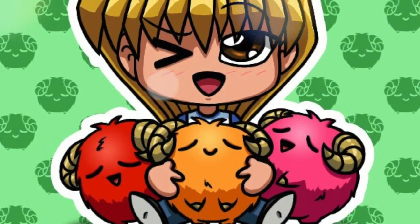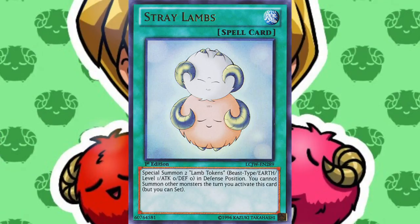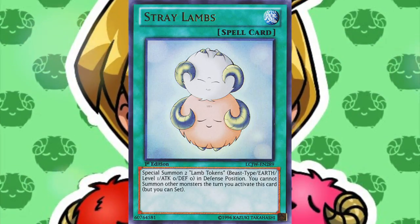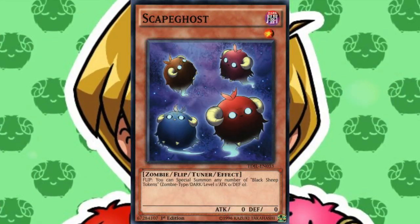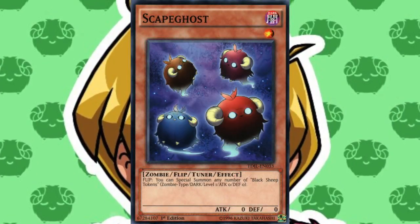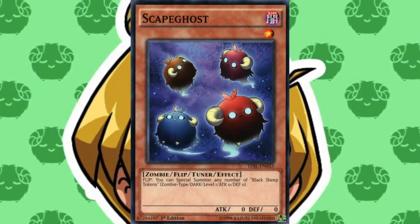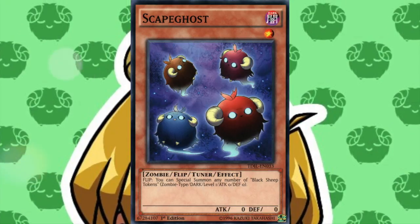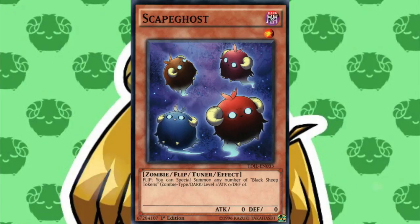Scapegoat has two counterparts. The first being Stray Lambs, which lets you summon lamb tokens which can then be tributed for tribute summons instead of sheep tokens. The other is Scapegoat and it's a zombie type flip monster which summons black sheep tokens when flipped face up. Bonus fact: this card is the first zombie counterpart of a spell card.